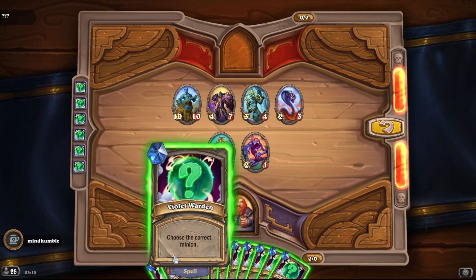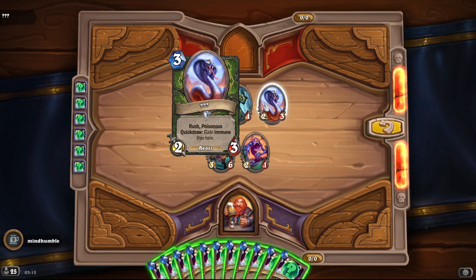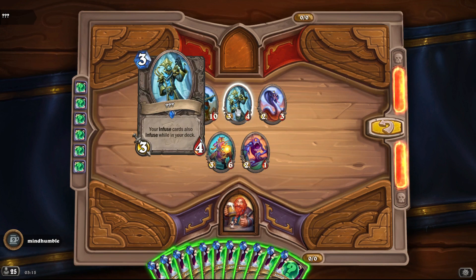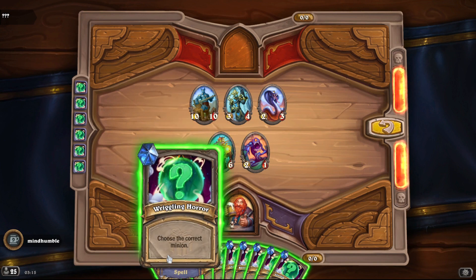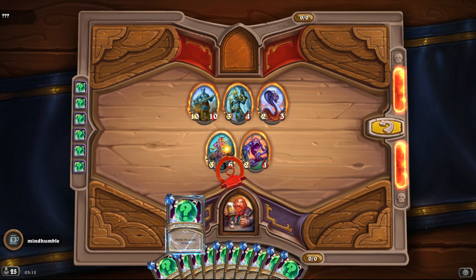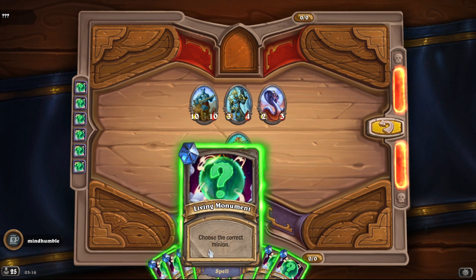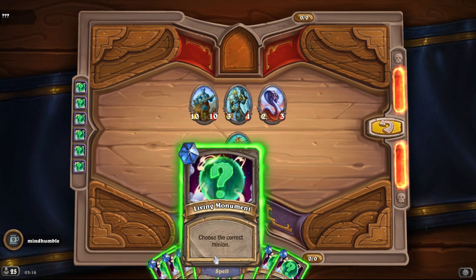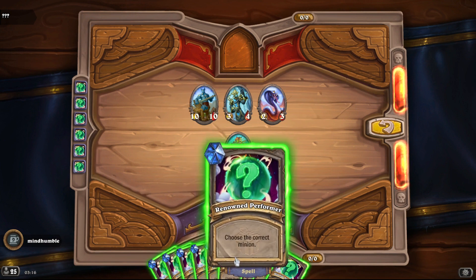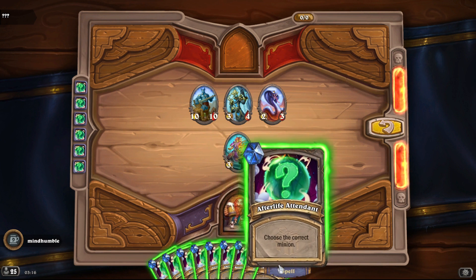One minute left. Could it be Crimson? No, it's Violet Warden, I'm pretty sure. Silver Serpent could be this one — a quick-draw sort of thing. Wriggling Horror — this is Wriggling Horror because it looks like one. This is not just for an achievement, it's for a pack. Rightstone Drake — I don't think any of these are Stone Drake. This looks like some sort of golem — Living Monument. Renowned Performer — I don't think that's a performer; performers are probably more Rastakhan's Rumble-type cards.